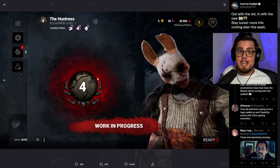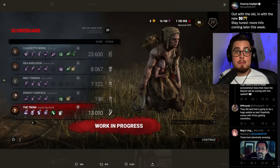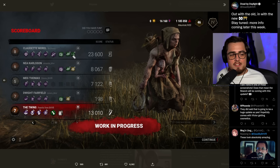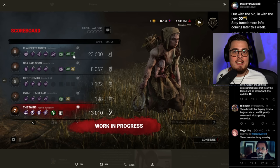I think the silver border is the Prestige Three reward that Behavior teased during their anniversary announcement. So if you got your character to Prestige Three before the change in July, you'll have this silver border around your prestige icon rather than the common bronze one. Also, a small quality-of-life change: everyone's character names are listed in a smaller font in the end game screen, so you can easily identify who is who.